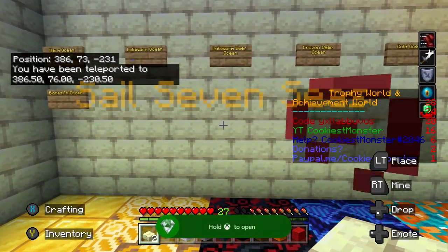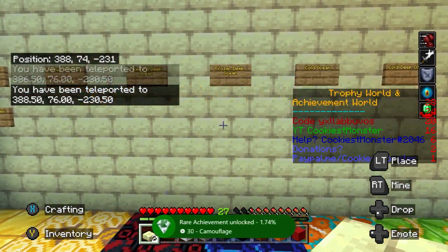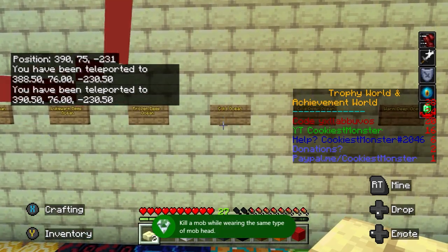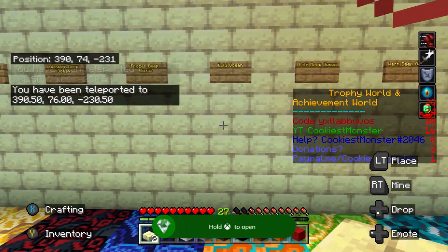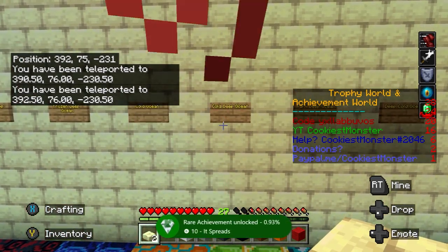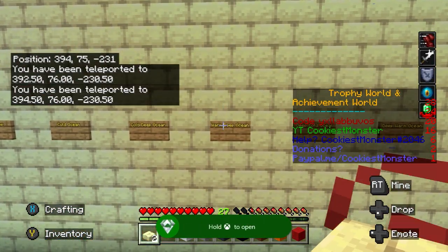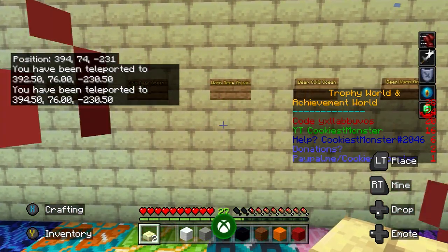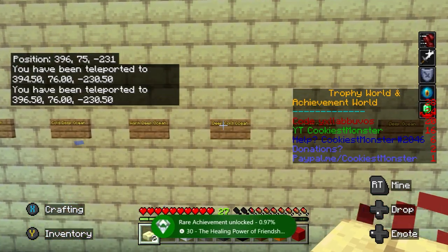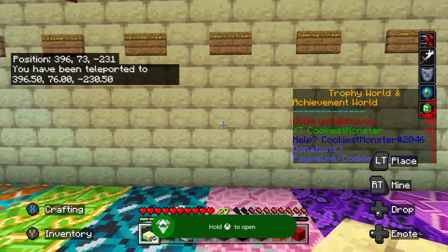We're probably about halfway through the teleporting now. This is just sailing the seven seas, dropping you into each sea biome. We've also just got the achievement for camouflage — for killing a mob with the same head on. Another achievement popping: 'It Spreads', which is for killing a mob next to a catalyst. Still dipping into all the different sea biomes. Another achievement for 'Healing Power of Friendship' — team up with an axolotl and win a fight.